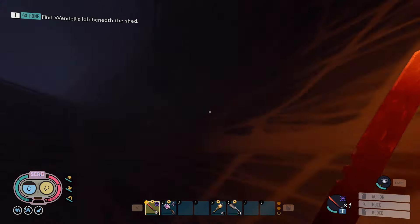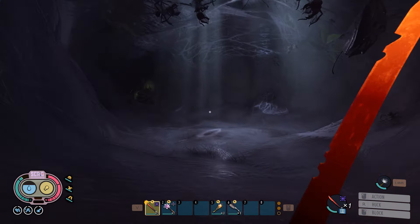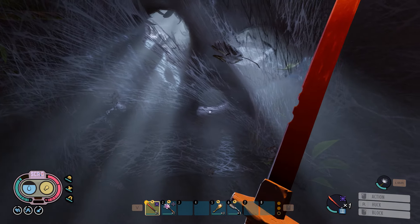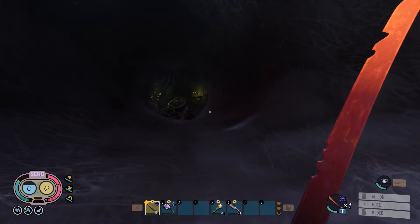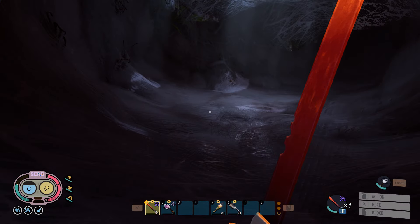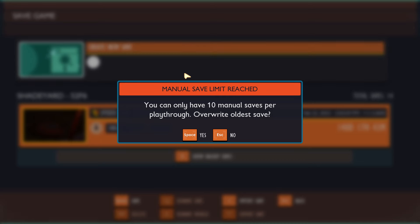We've been here before when we first came up into the hedge, but of course we didn't have the item to summon the broodmother and we wouldn't have been able to beat her anyway. Here is her lair — she is kind of up top somewhere. We need to use our Broodmother BLT to fight her. Like I did with my Boss Bites video, we're just going to save here instead of having to come all the way back if I die. She despawns if you die, so you'd have to make a whole bunch of BLTs — much more convenient on a solo file to just save and reload if we die.